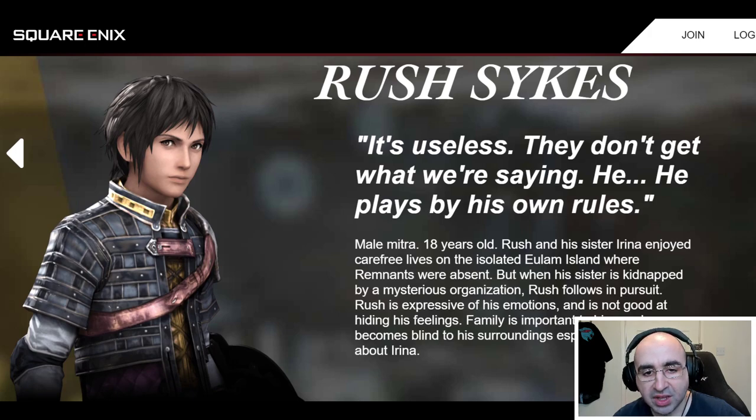There's a breakdown of each of the characters. So Rush Sykes — he plays by his own rules. He's a male Mitra, 18 years old. Rush and his sister Irina enjoyed carefree lives on the isolated Ulam Island, where remnants were absent. But when his sister was kidnapped by a mysterious organization, Rush follows in pursuit.